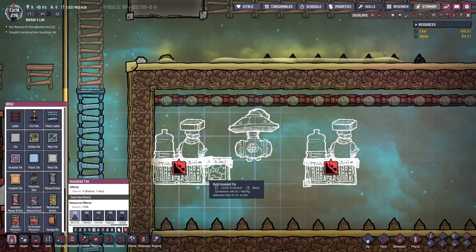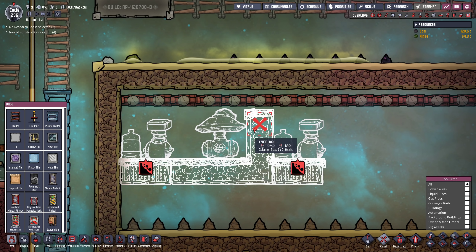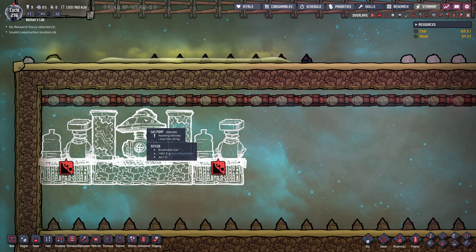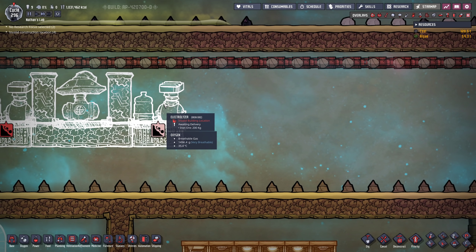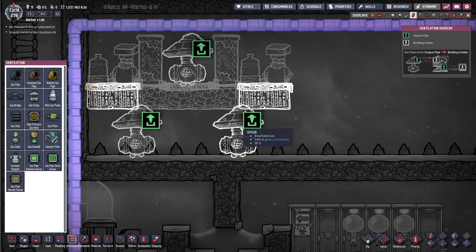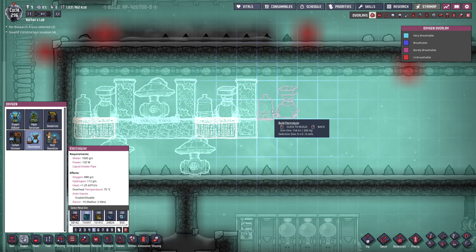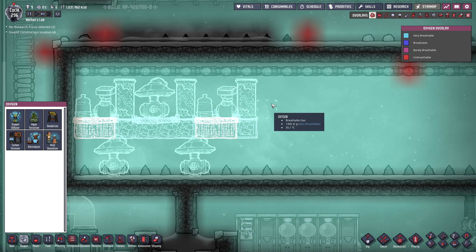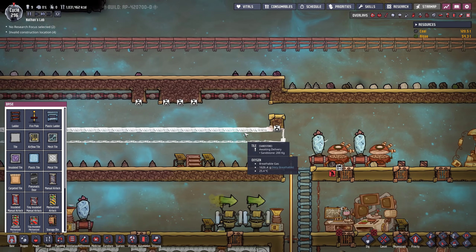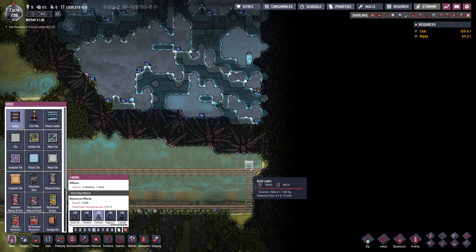Naturally we want this all to be set up on airflow tiles — actually not the pump. We want those to be insulated tiles. Now the problem is we cannot do maintenance this way, so I think we should set up some airlocks. Since the hydrogen is going to be forced all the way up it should naturally flow into this gas pump, and we don't want airflow tiles below that as the oxygen will be pushed down. So we want two additional pumps, maybe offset like this, to hopefully collect the oxygen.